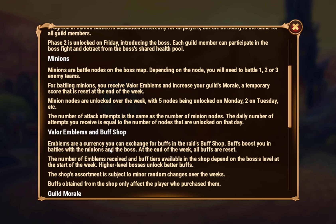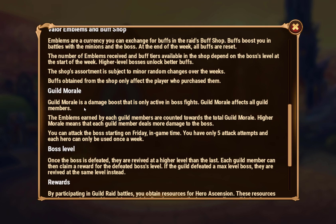Valor Emblems and Buff Shop: Emblems are currency you can exchange for buffs in the raid's buff shop. Buffs boost you in battles with the minions and the boss. At the end of the week all buffs are reset. The number of Emblems received and boss tiers available in the shop depend on the boss's level at the start of the week - higher level bosses unlock better buffs. The store is subject to minor random changes over the weeks. Buffs obtained from the shop only affect the player who purchases them. Guild morale is a damage boost active only in boss fights and affects all guild members - the emblems earned by each guild member are counted towards total guild morale, so higher morale means each guild member deals more damage to the boss.